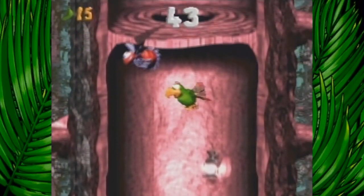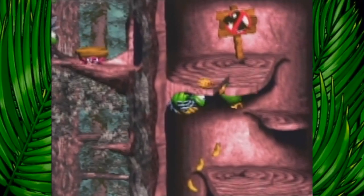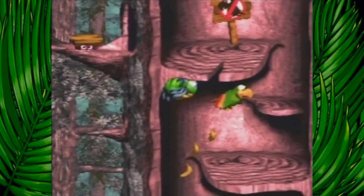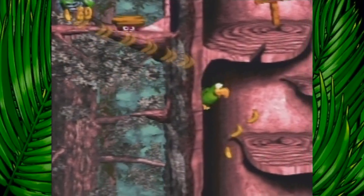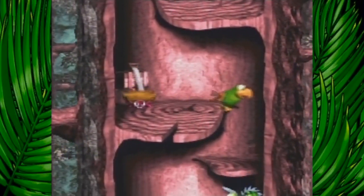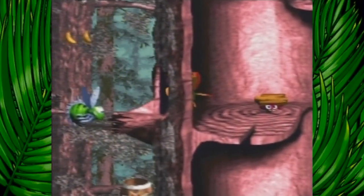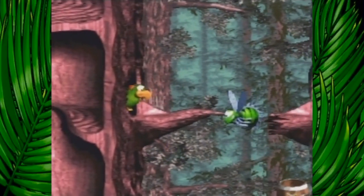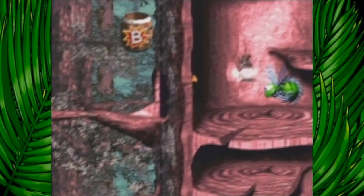Alright, grab 15 bananas. I remember this one now. I didn't even have a chance, I just ran right into him. To try this again, I definitely don't want to go up because that will get rid of Squawks and I need him. Try to be careful as I go down because the level layout's not meant to go backwards. I already lost one of the Kongs, so next hit and I don't even think I hit the Continue Barrel yet. If I did, I didn't notice.